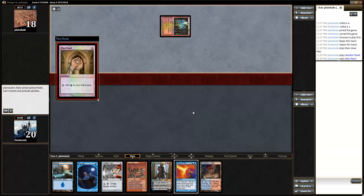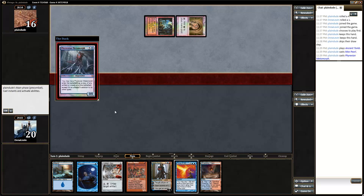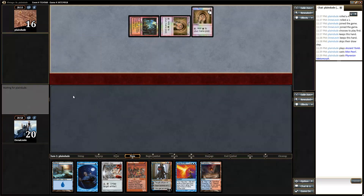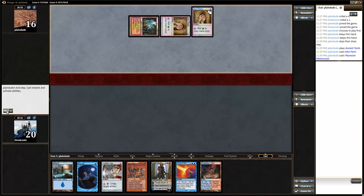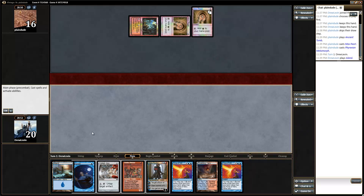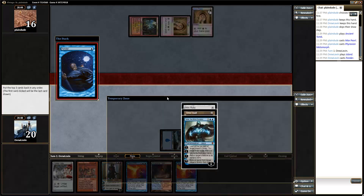Ancient Tomb. Mox Pearl. Copying Mox Pearl — okay. I'm going to give my opponent the benefit of the doubt here and say that was a likely misclick.